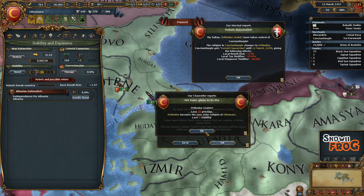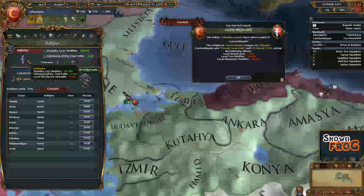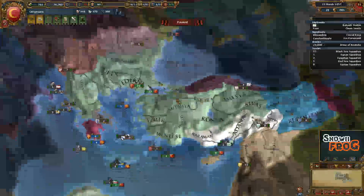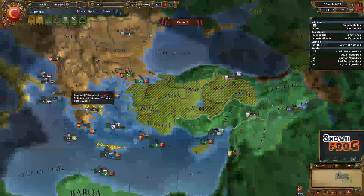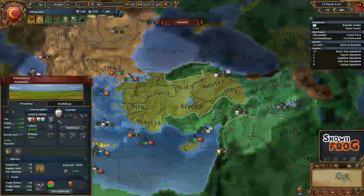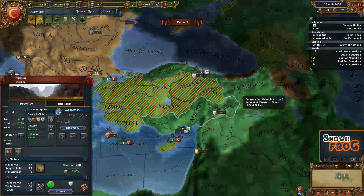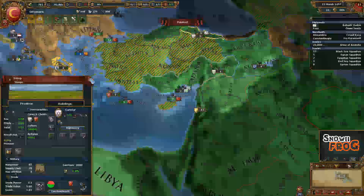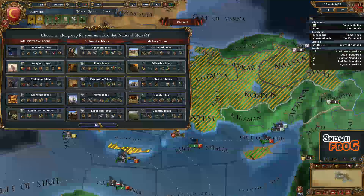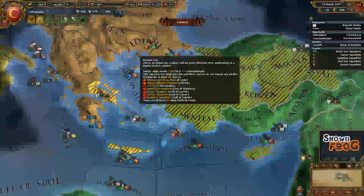As you can see, we actually only lost one stability. If we go to the religious tab — we're now Orthodox. Hello, Ottoman Empire! What you want to do now is convert these provinces. In the religious map mode, this entire territory is Orthodox. Now you can claim your cores on these provinces, and start taking them over and converting territories. I can now do religious ideas with this build. I hope this was helpful.